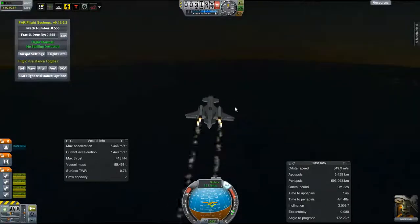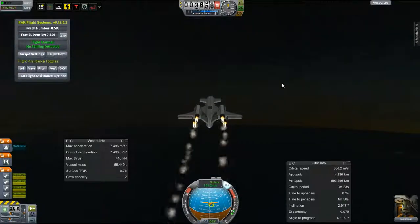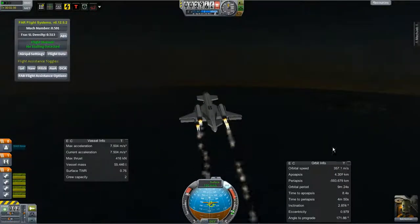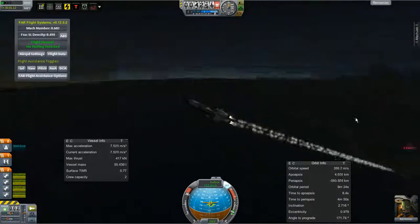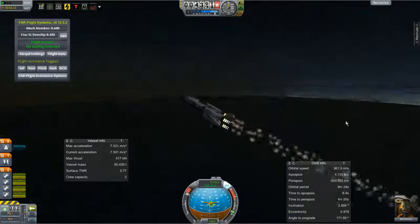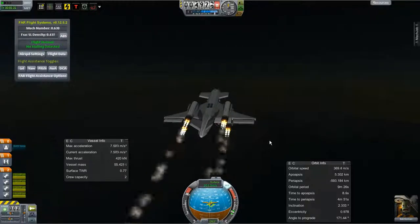We have Bob Kerman on a sunset launch — a resupply mission to the Kerman orbital station. He's got a full crew so they're chugging through their snacks real fast, and Bob is bringing up some more, keeping those guys in tip-top shape.